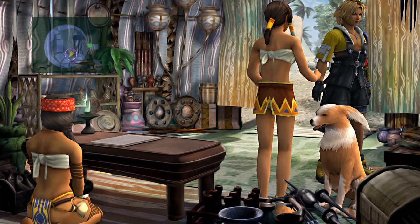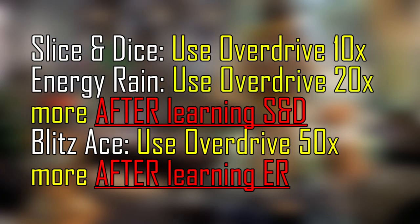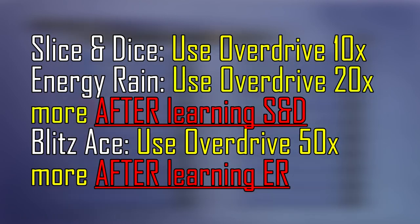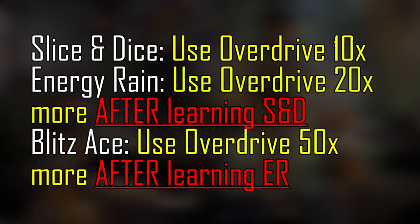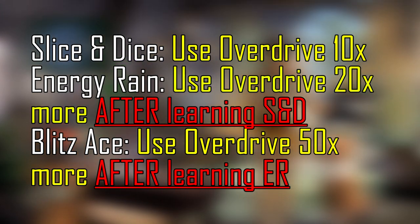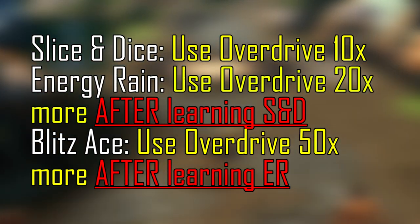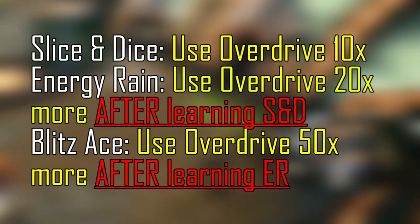Time to get into the specifics. If you want to learn Slice and Dice, you will need to use Spiral Cut 10 times. If you want to learn Energy Rain, you will need to use either Spiral Cut or Slice and Dice 20 times after learning Slice and Dice. And then finally for Blitz Ace, you will need to use Spiral Cut, Slice and Dice, or Energy Rain 40 times after learning Energy Rain.